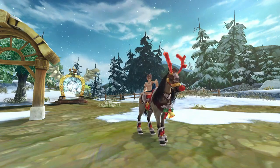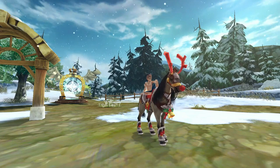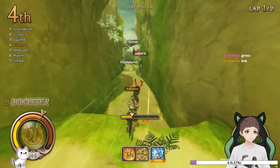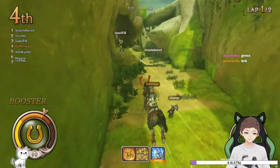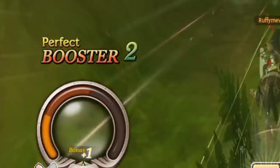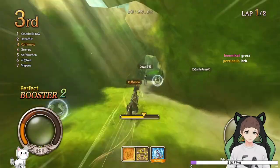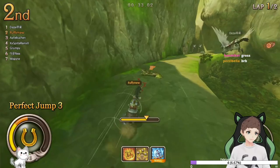Doing perfect boosts is crucial to playing Speed. A perfect boost is when you've already boosted and you have another boost lined up — when you use your second boost at the right moment, it's a perfect boost, which increases your speed. Connecting your boosts together like this can get you higher chains of boosts, which means more sonic speed.